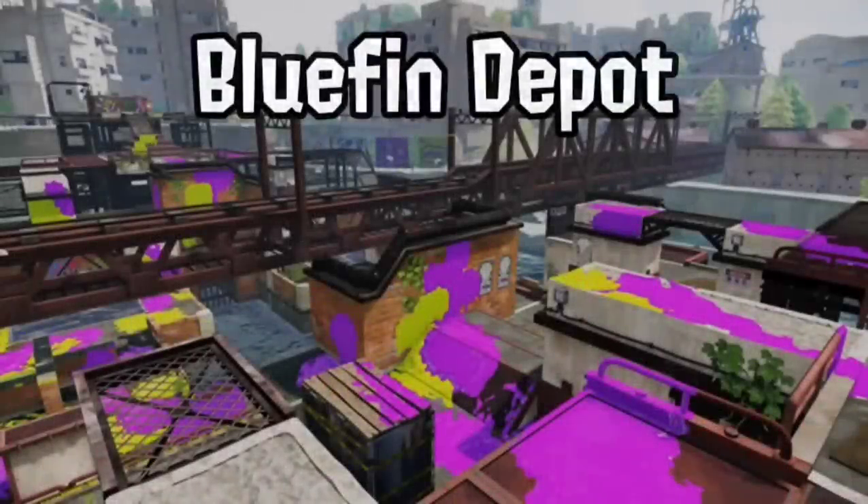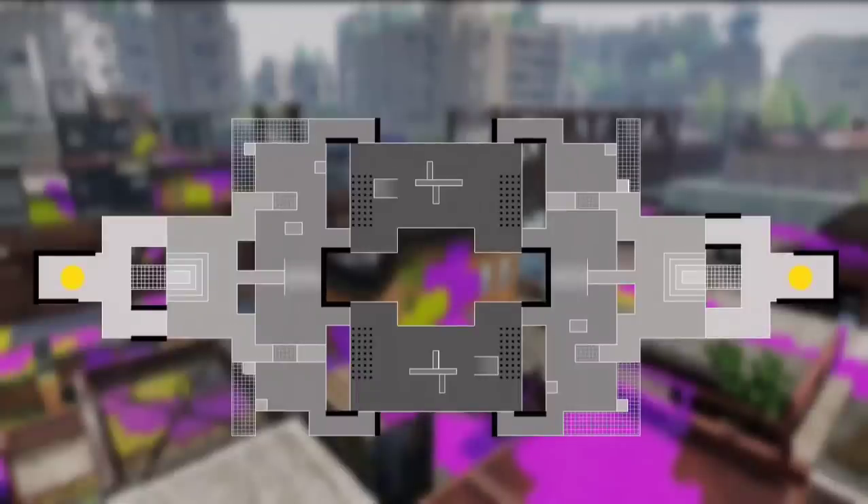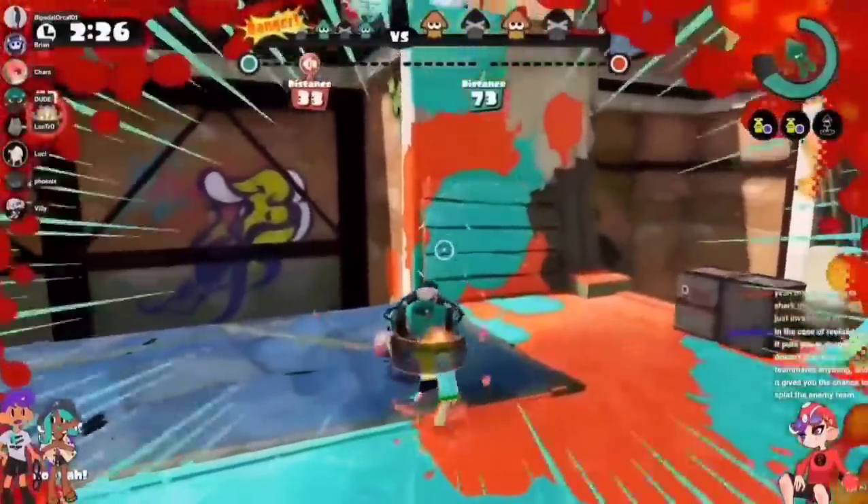Next up will be Bluefin Depot. Bluefin was a stage with not only an interesting gimmick, but also a really cool setting being an abandoned mining facility. Bluefin really struggled for being incredibly long-range favored in the middle, but extremely cramped and short-range favored in the spawn area and plat regions. Out of all our reworks so far, this one received the most amount of changes, though I still tried my hardest to keep its identity intact. Mid is mostly the same, however the middle bridge will be there in all modes, as well as the one-way ramps. The uninkable tapered low ground was extended a bit as a safety net, and an aggressive ink rail was added to the right. The entirety of the low ground was also raised just a bit to make the walls to climb out slightly less tall.